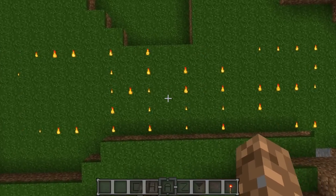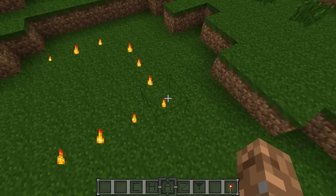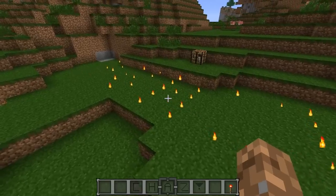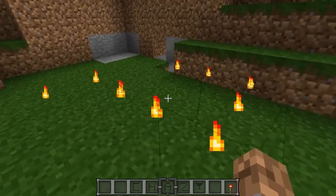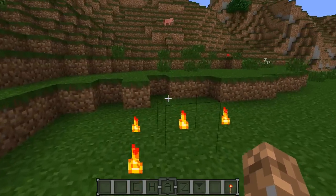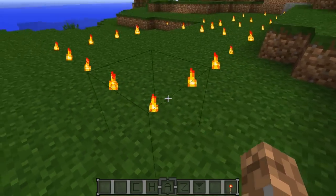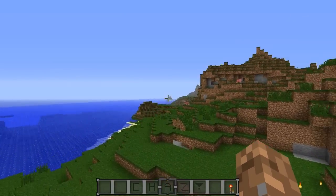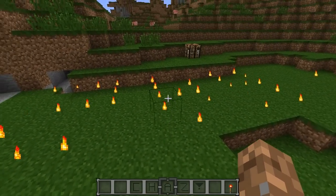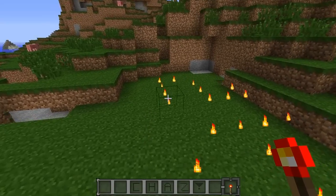Essentially what this mod does is give you guys this cool little transparent block that lets you change the different types of particles inside them. Right here I have all of my different particle blocks — they're not different yet because I'm going to show you guys how to change them. You can walk through them, stand on them, and they're pretty much there just to show the particle effect. It would be really nice to have around your house — you can put some really cool particle effects on top with these little flame effects.